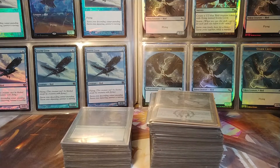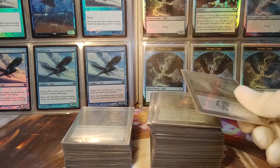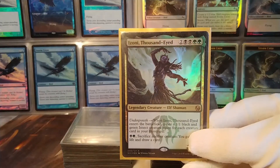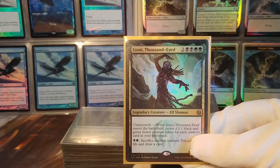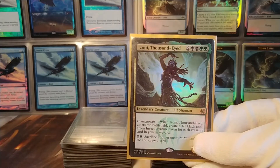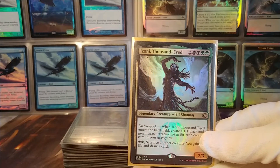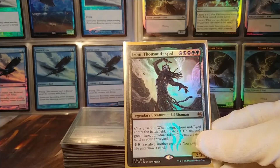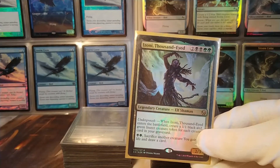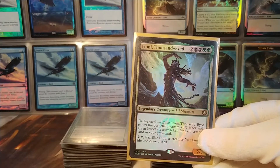Hello and welcome to another deck profile video. This time I'm going to profile my latest Magic the Gathering commander deck based on Izzoni the Thousand-Eyed. This is a black-green Golgari graveyard combo deck, which is something I had never done before making this one. I had a reanimator deck, I had a mill deck, but graveyard combo was something else, so I thought it would be fun to give this a try.